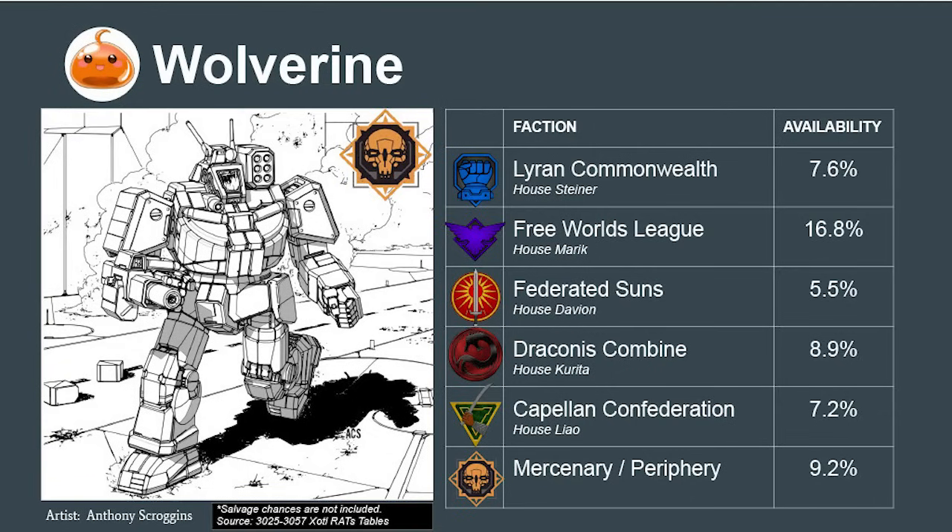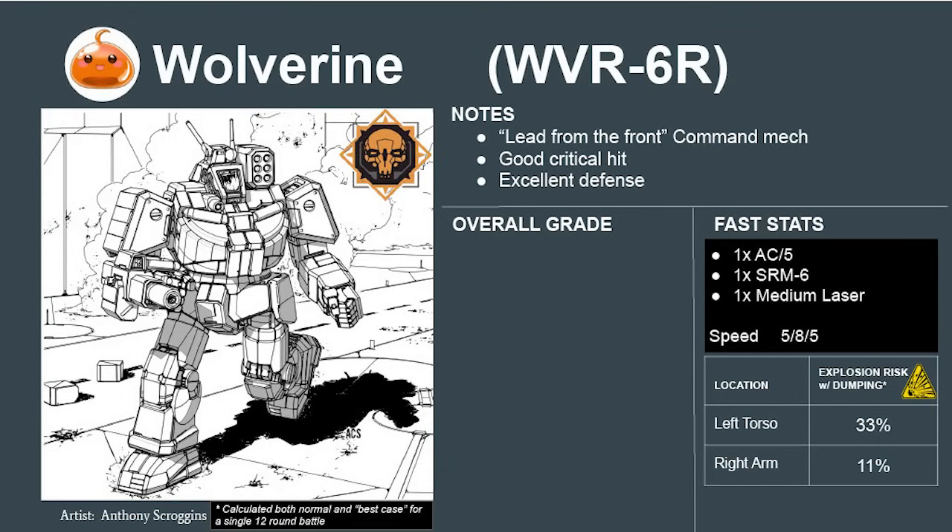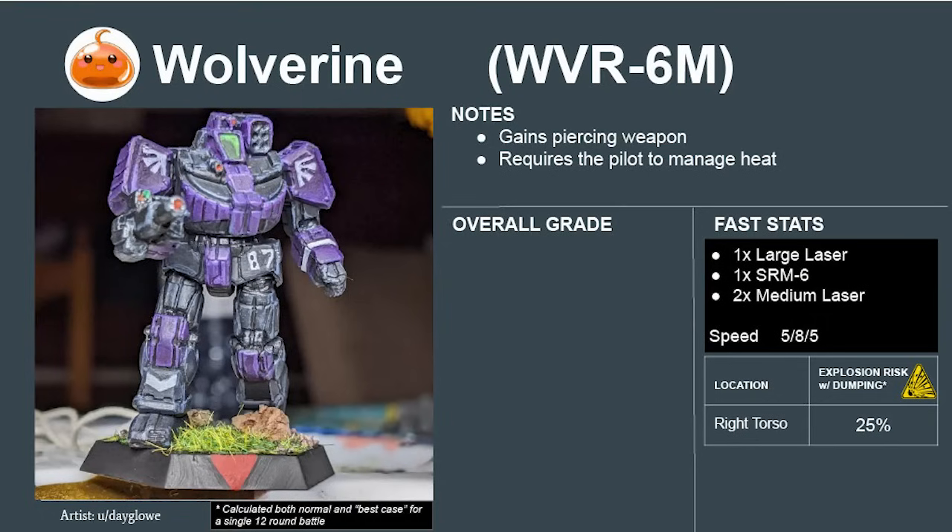The medium mech that defines the cavalry class is the universally available Wolverine. Its good crit damage and excellent armor lets it fearlessly maneuver into the weak spots of enemy heavies and tear out components. It also has the same advanced communication system as the Phoenix Hawk, making it excellent for a commander who leads from the front. The Wolverine scores a 6.5 or an A. The Free Worlds League 6M variant is even better — it trades out the AC-5 for a large laser, giving a piercing weapon and reducing the ammunition explosion chance. Pilots must manage heat properly, but if they master the design it's much better than the original. The Wolverine 6M scores a 7.1 or an S.